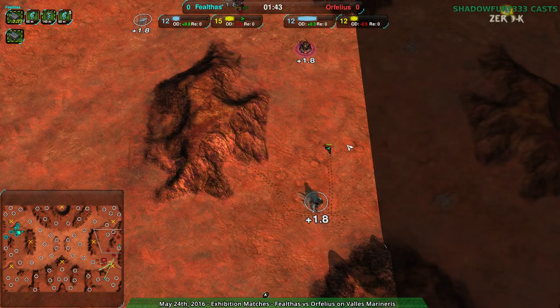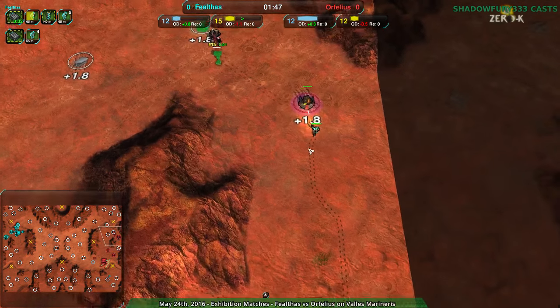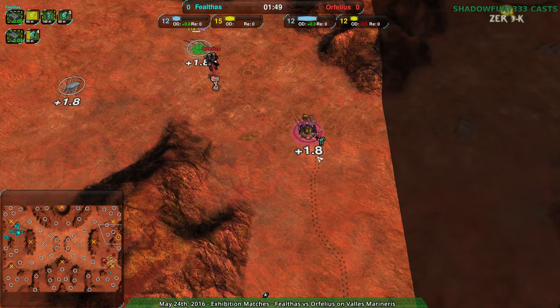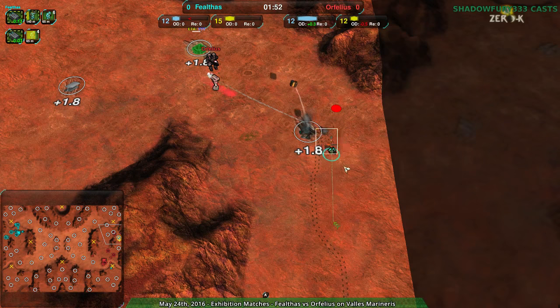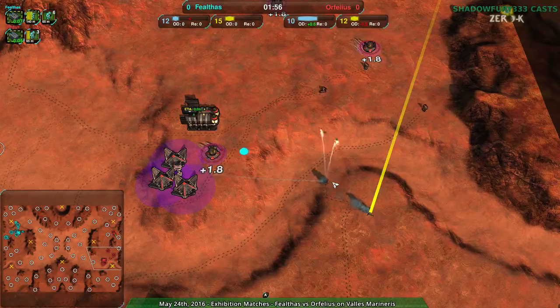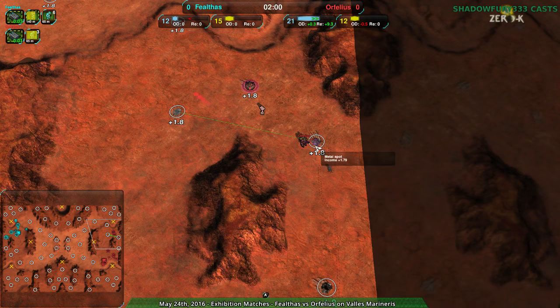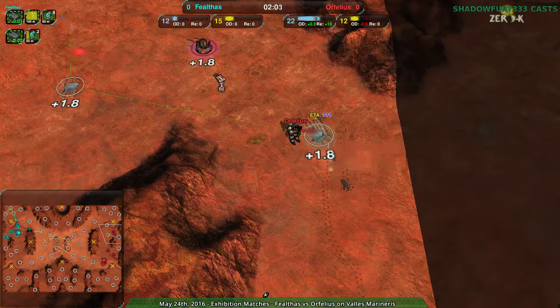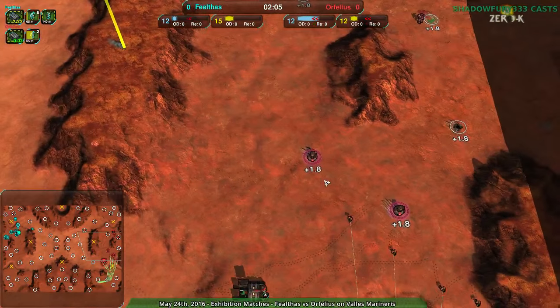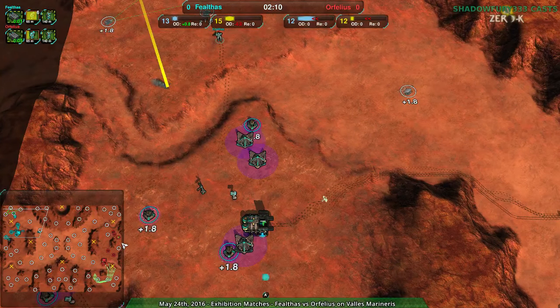We have early raiding going on. Faelthaus coming in already — one kill for a metal extractor. This glaive doing a nice job for itself, another kill coming up. A defender just now able to get shots in, getting rid of the glaive, but two metal extractors down this early is not bad. Orphelius, on point with that rebuilding — that's always the important thing. The difference between a good player and a great player is a great player rebuilds their metal extractors as soon as they die.